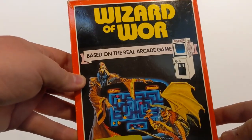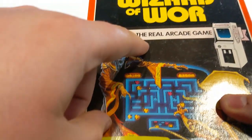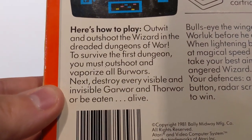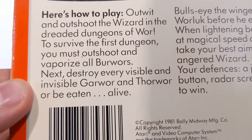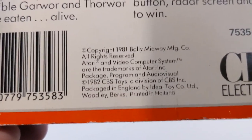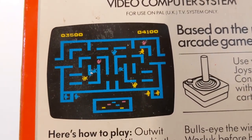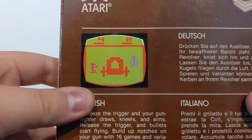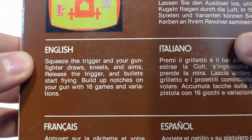The Wizard of War — someone's cashing in on Pac-Man. Based on the real arcade game, it's basically a Pac-Man. To survive the first dungeon, you must outshoot and vaporize all the Burr Wars. Then destroy every visible and invisible guard war and fall war, or be eaten alive. 1981, Bally Midway. Haven't played that one — looks interesting, a bit Pac-Man-y. Outlaw — you are two cowboys who shoot at each other. There's a little wagon. It's a two-player game and a lot of fun. I recommend it.